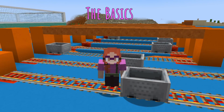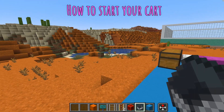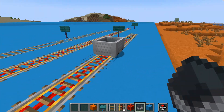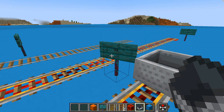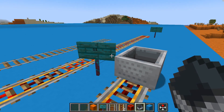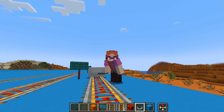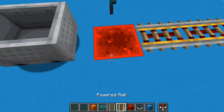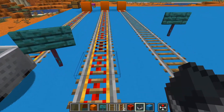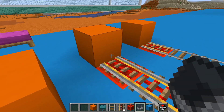Let me explain some basic rail mechanics first. If you place a minecart on a powered rail next to a solid block it will automatically start. This redstone block will power the rails to about here, and when the minecart reaches a place where there is an unpowered rail it will automatically stop. So we have to make sure that all the rails are powered. If you put another redstone block over here the power will go all the way across.